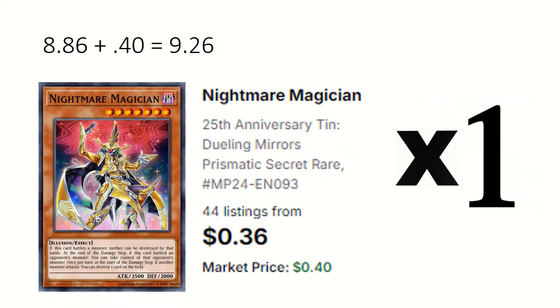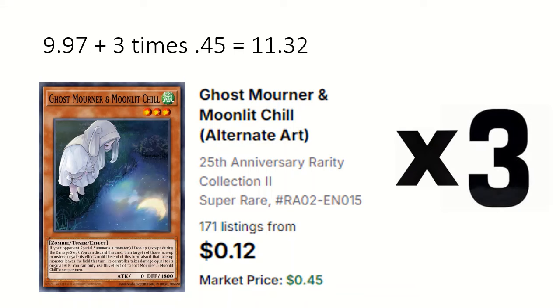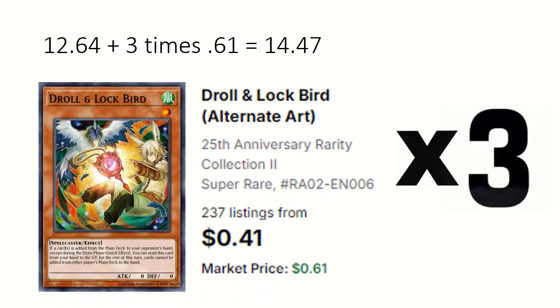1 Nightmare Magician: if this card battles a monster, take control of it at the end of the damage step, and if another monster attacks you can destroy a card on the field. 1 Barrier Statue of the Abyss: only dark monsters can be special summoned. 2 Ghost Mourner, 3 Ghost Ogre, and 3 Drill for hand traps.